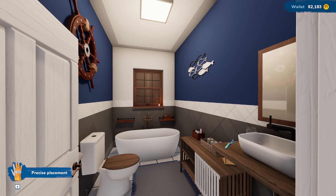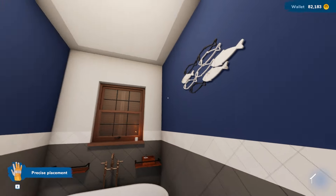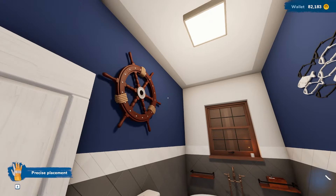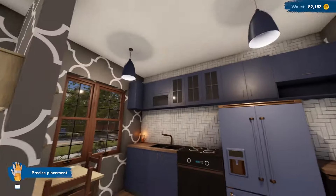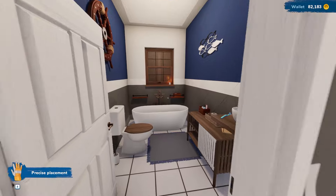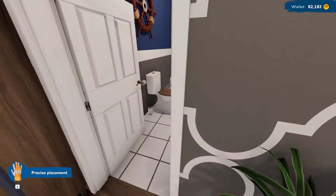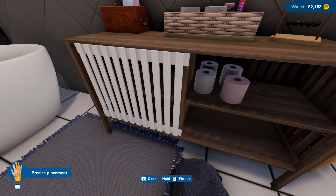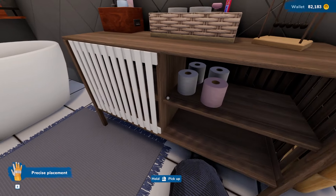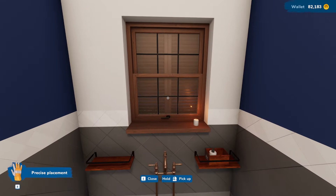Alright guys, so here is the bathroom. This took me like a good 25-30 minutes to do. So I actually painted like half of the walls this blue color just to match the theme. I think the paint should have been a little bit darker but it's not that big of a deal. I tried to match the theme of the living room. We got this cool sliding cabinet thing.